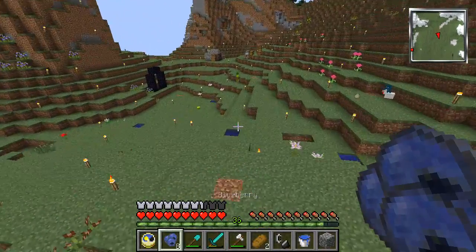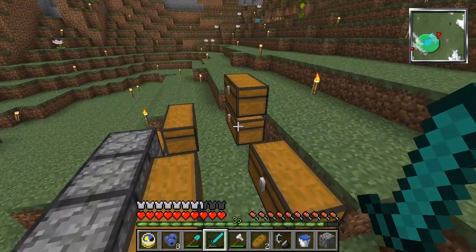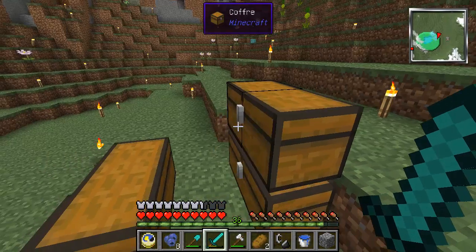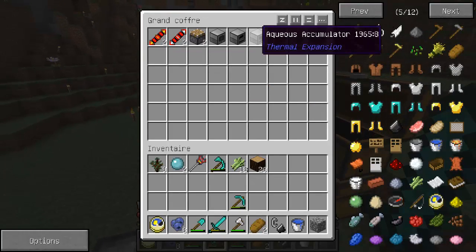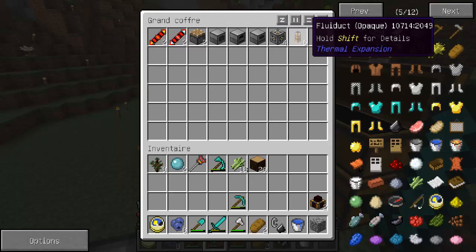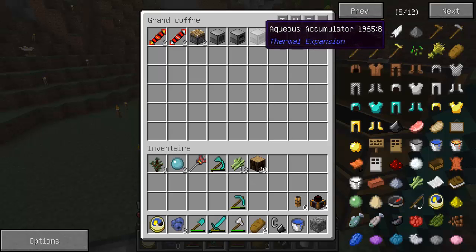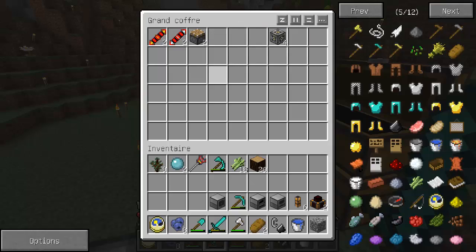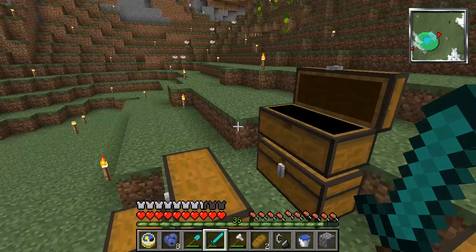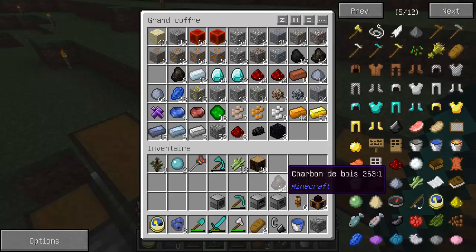Donc, aujourd'hui, je vous ai dit qu'on allait voir les premières machines. Pour commencer, ça va être du Thermal Expansion. Deux Steam Dynamos, c'est bien. Des Fluxducts, c'est génial. Un Accumulateur, un Redstone Furnace, un Pulverizer. Et il ne faut pas oublier le charbon, parce que sans charbon, ça ne tourne pas.